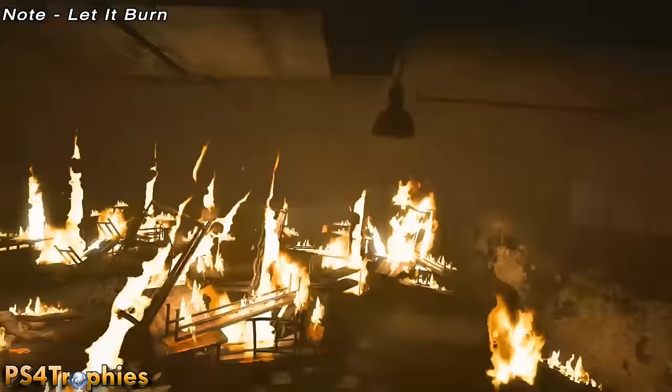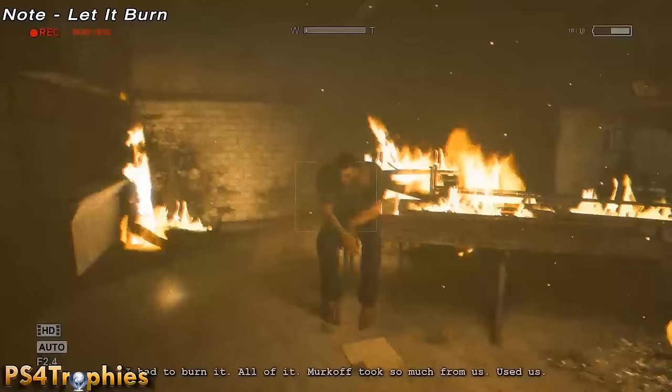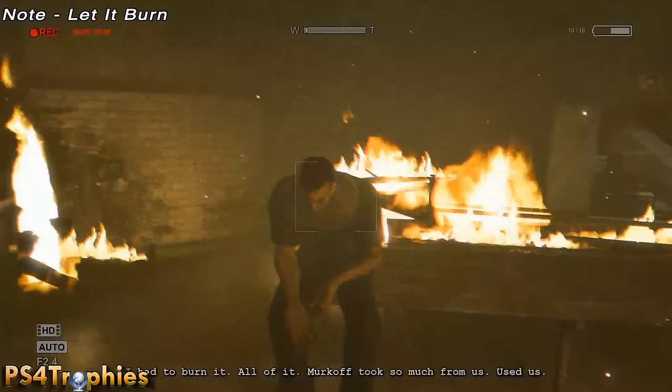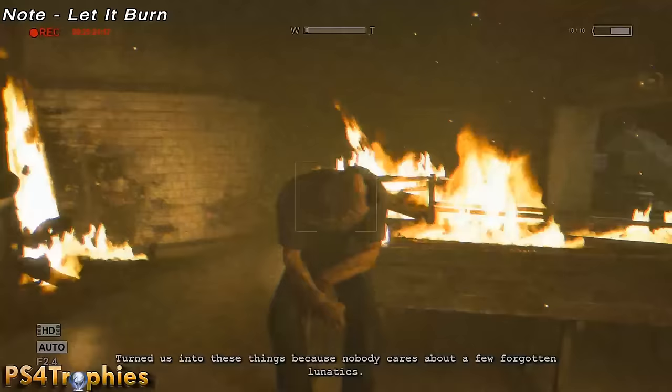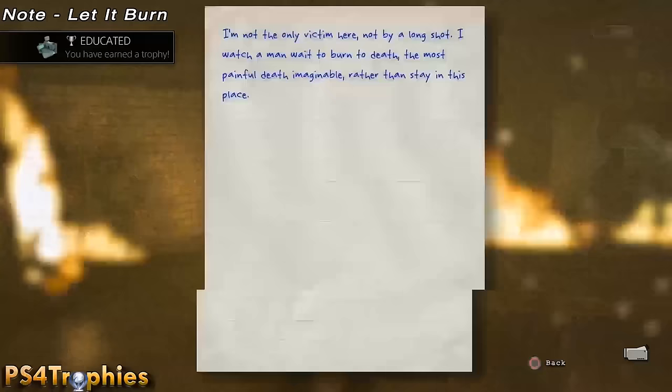The next note is in the cafeteria area — you can't miss it. You're going to come across a guy who's going to tell you he set the place on fire and why he did it. Make sure you've got your camcorder out and you're recording this. At the end of this, not only are you going to get a note, but you're also going to get a trophy for collecting 15 notes and 15 documents. There are 62 total in the game, so we're about halfway.